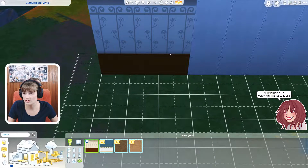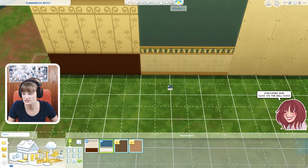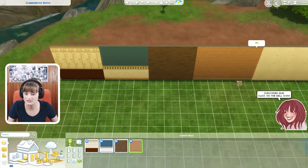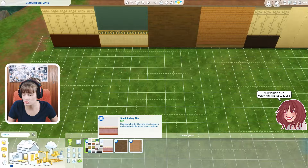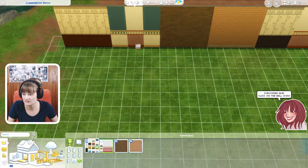We got four different types of wallpapers in Realm of Magic. This is the first one, this is the second one, this is the third one — the brick one is adorable — and this is the fourth one. They all look adorable and there is a bunch of different swatches. And these are the tiles for the bathroom. Finally, we have something new.